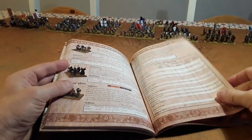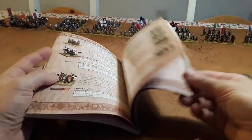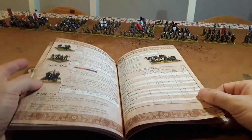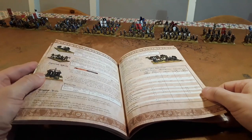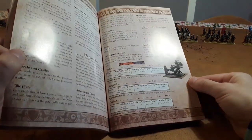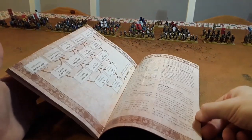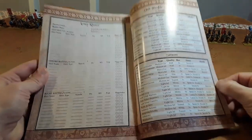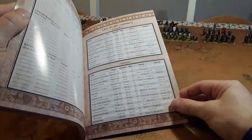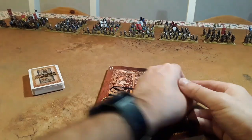Then it goes into the army lists — there's a Saracen army list explaining all the different troop types, a summary of infantry and troop types for your army, then the Crusaders, and online there's also a Byzantine army list for Constantinople. It goes into more specific siege warfare rules, extra units for siege equipment, a bit on campaigns including a ladder campaign format, blank army rosters, unit profile summaries you can print or download from the website, a fast play sheet on the back, and usefully it has an index.